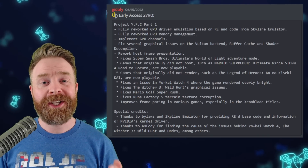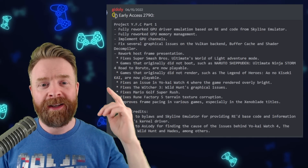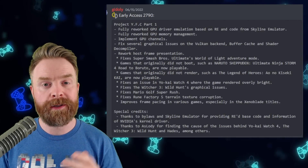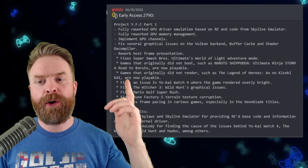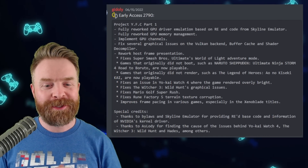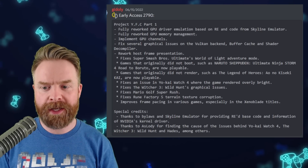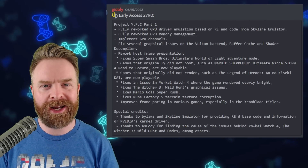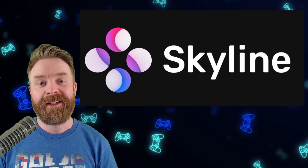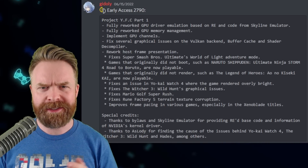If you don't believe me, check out Yuzu's latest early access build, version 2790, and look at the very first point. Under Project YFC Part 1, it says 'Fully Reworked GPU Driver Emulation Based on Reverse Engineered code from Skyline Emulator.' The special credits also read: 'Thanks to Bylaws and Skyline Emulator for providing reverse-engineered base code and information of NVIDIA's kernel driver.' Skyline has also worked with AetherSX2 in the past. The emulation community is a lot smaller than you think.